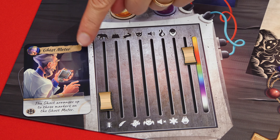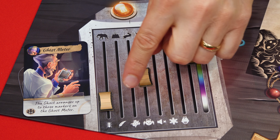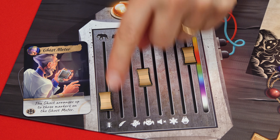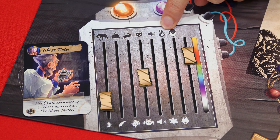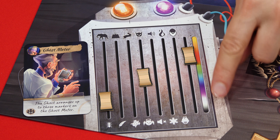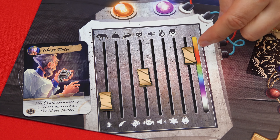This is the ghost meter, and when it's used, the ghost places up to three markers into three different scales. Different positions will provide different possible measurements like big or small, heavy or light, fast or slow, evil or good, loud or silent, hot or cold, old or young, and this one can be used to identify a color. So if the ghost did something like this, they are indicating something that is quite small, isn't really good or bad, and is red colored.